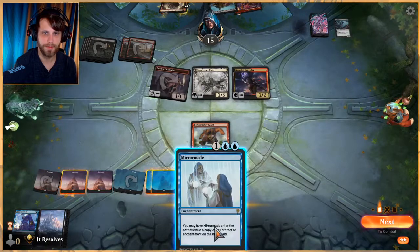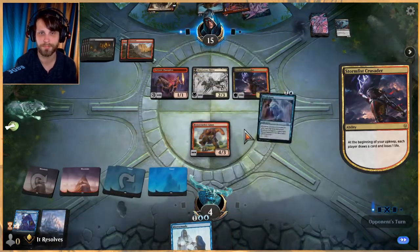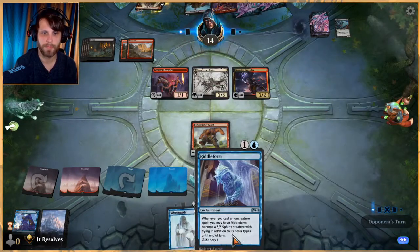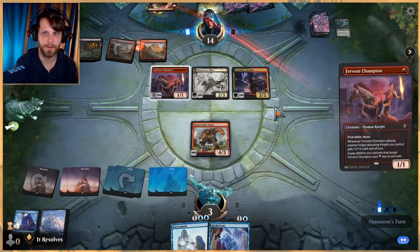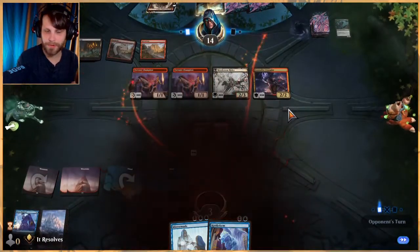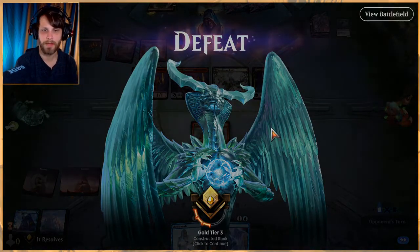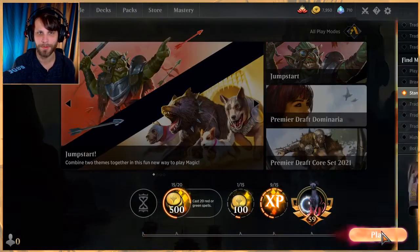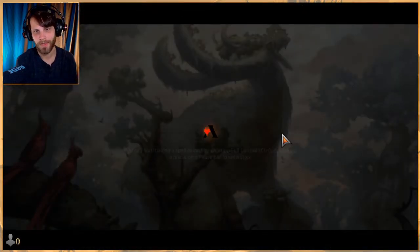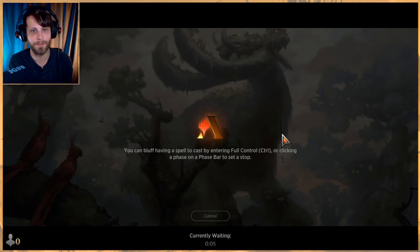We don't have an artifact or enchantment to copy so I think we just lose. We could have had a draw there, but yeah we're dead. We'll go ahead and concede. Well done opponent — they just had a super aggressive deck which worked out. Let's jump into game two. Like I said at the beginning, this is not really a deck that's meant to be competitive — this is kind of just to see if Riddle Form would work, and it's fun. Things like Sprite Dragon are much more powerful and obviously more aggressive.